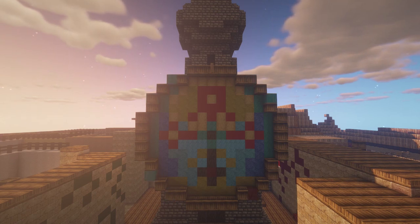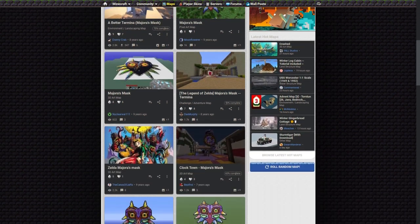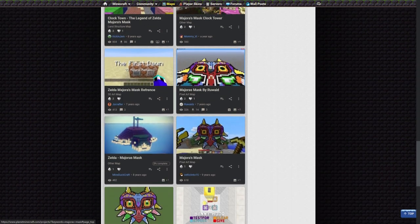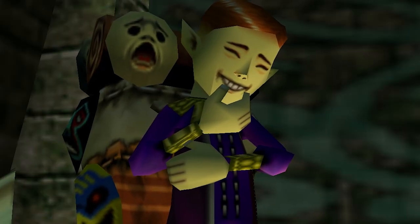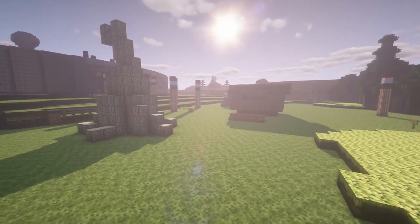Over the course of time, many other talented builders did the same thing, building their very own version of Termina. It was truly inspiring seeing different versions of the same map. However, all these builds, including mine, had one thing in common: they were static.